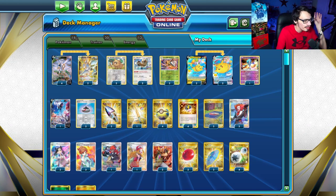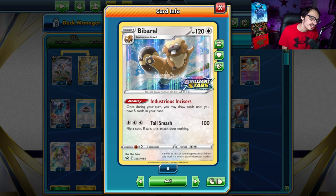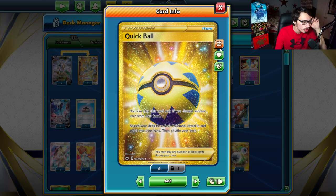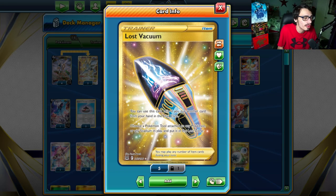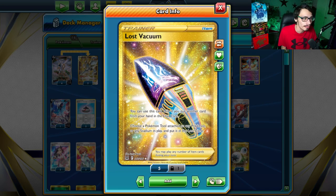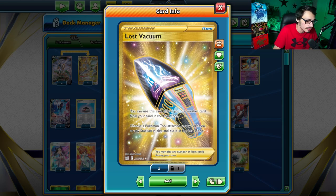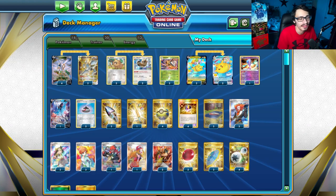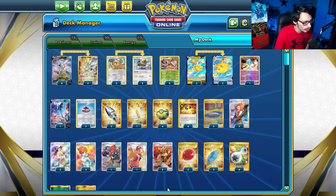Here's my Arceus Pikachu Beedrill list. I'm going with Bibbarrel over Inteleon. I tried the Inteleon engine for a while but found it really clunky and inconsistent — I was bricking a lot. Yes, Inteleon makes it easier to cheat out Beedrills versus Bibbarrel, which makes Mustard combos harder to pull off. But there are a lot of ways to pull off Mustard thanks to Ultra Ball, Quick Ball, and Lost Vacuum — I'm playing two copies. Lost Vacuum lets you discard a card from your hand, essentially acting as a sixth Quick Ball.